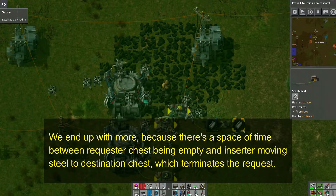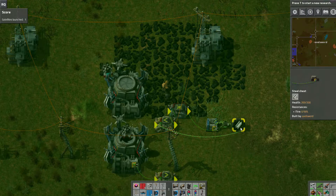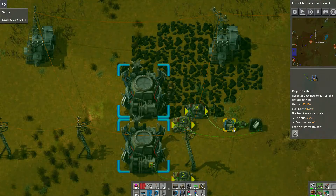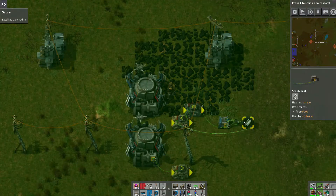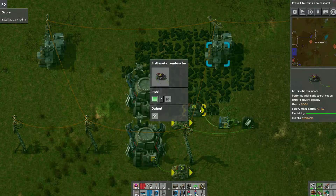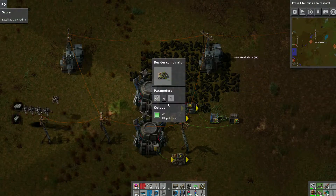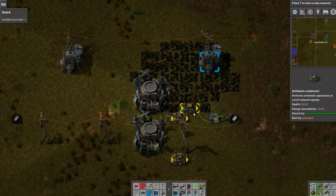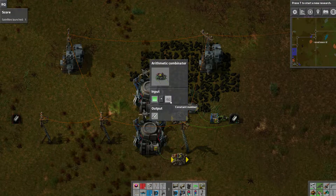Let's try it again. Right now it's not requesting anything, but because of how requester chests work, if I send a request and then shut it off, the robots will still complete the order. I end up with 64. What if I request 40? Yeah, straightforward — wire from here to here, wire from here to the chest, and I end up with 52 when I requested 40.